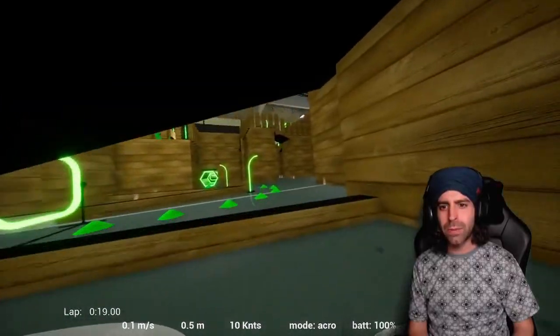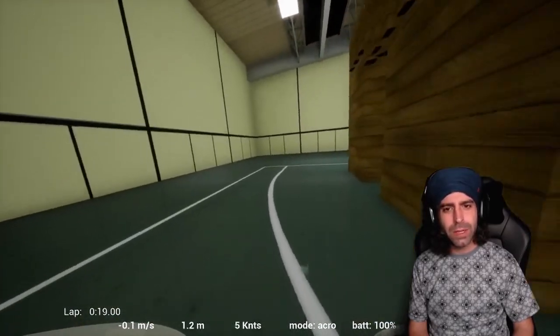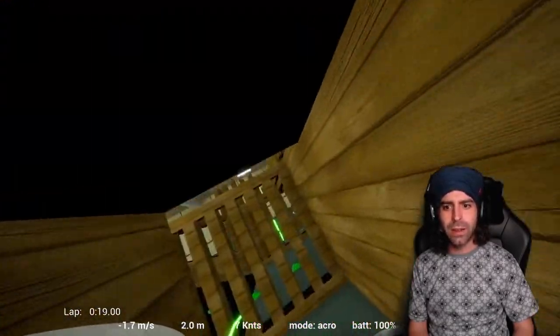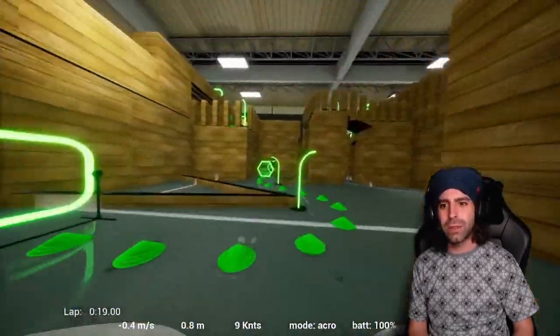Tiny Whoop Go has got a really buttery feel, and it's free. You could download it right now. There are transmitters out there that are like 40 bucks. You can start doing FPV in a meaningful way today at tinywhoop.com. Even if you're an FPV pilot and you just want to try something new, get in here.